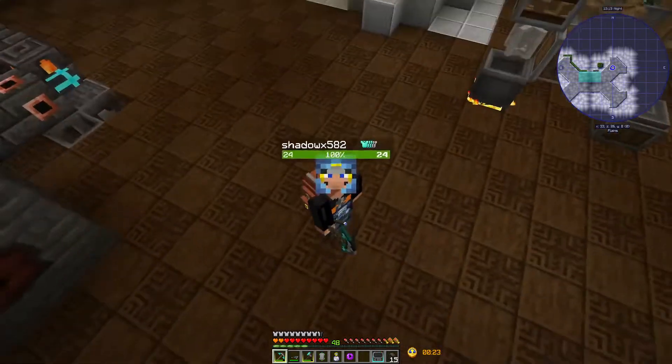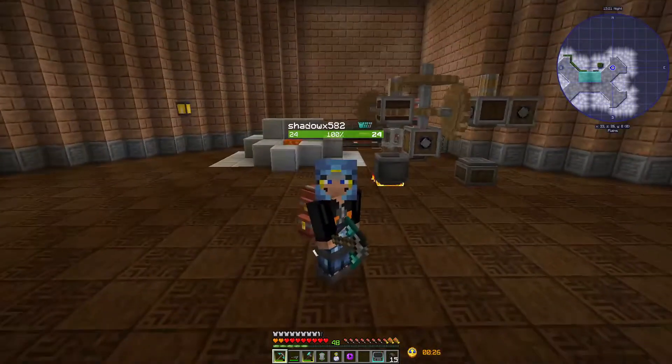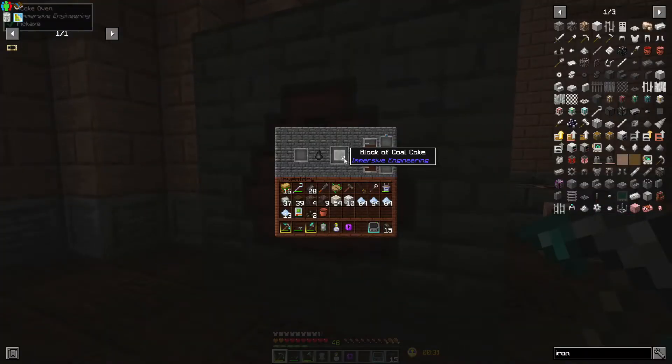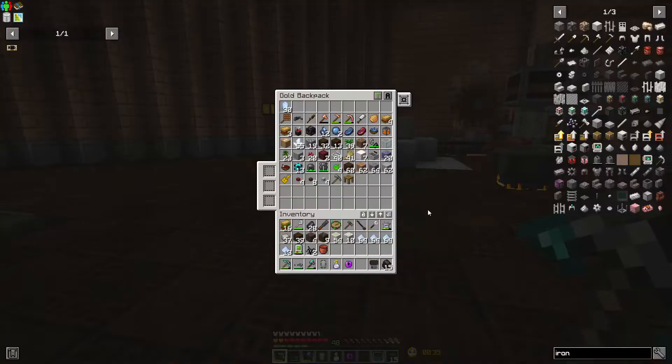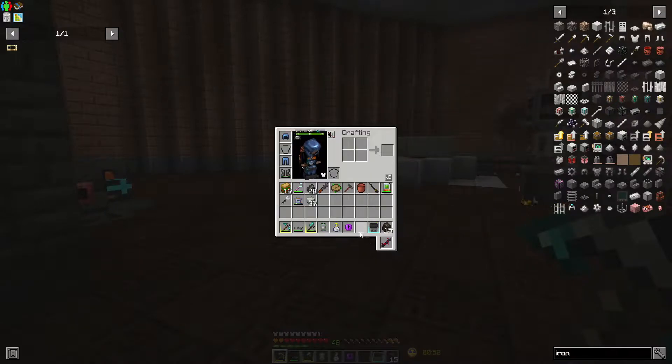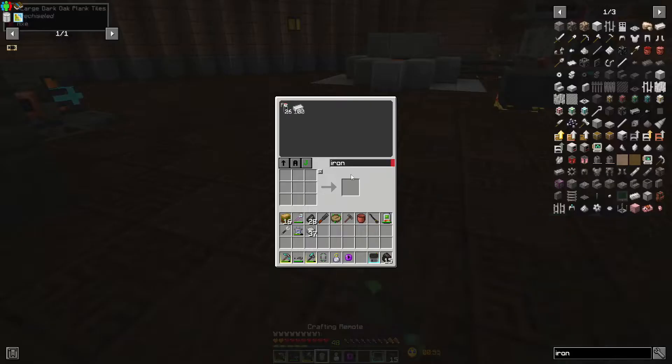Hey guys, welcome back to another episode of Encrypted with ShadeX582. We've let this stuff grow a little bit - we've got our nice two blocks of cold coke here so we can progress further. We did a little bit of inventory management, went and got some bone blocks so we could get bone meal to get some dye, since we've got some grass outside. Just some mandatory type stuff.